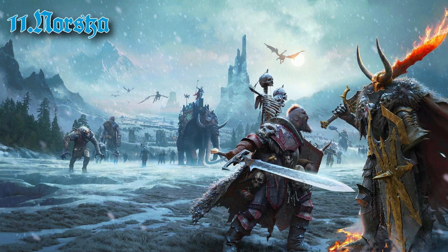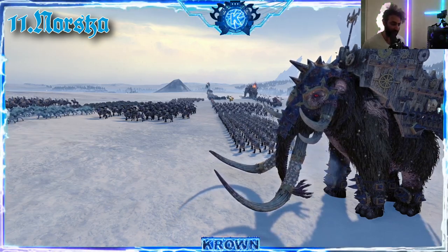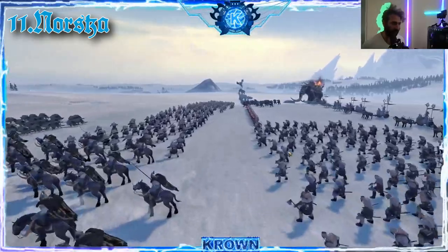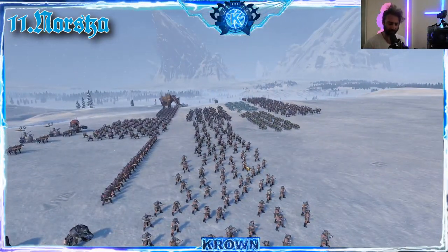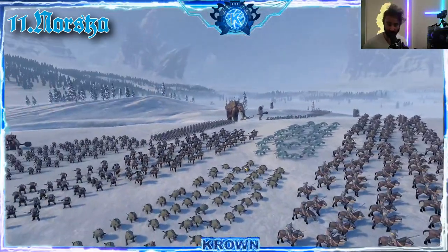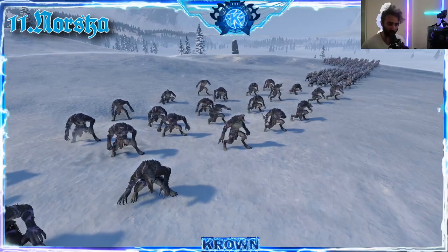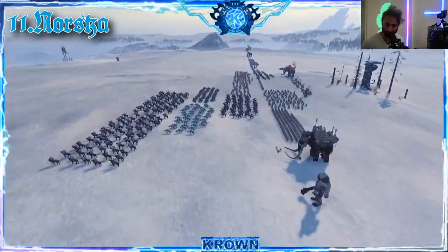Number eleven — perhaps even my favorite — and that is Norsca. Norsca is a complete glass cannon faction that focuses on rushing the enemy. They have high mobility and access to perhaps the most diverse set of monsters — their own version of a giant alongside a very powerful mammoth. Their frontline is formidable, though not very heavily armored at all. What they do well is insane killing power. They also lack a lot of missile units — they do have a few options, but they typically require closer range, so I don't really consider them a ranged faction at all. They have cavalry, chariots, and very powerful legendary lords.